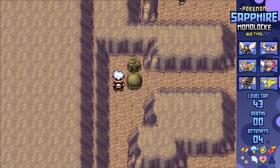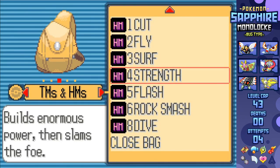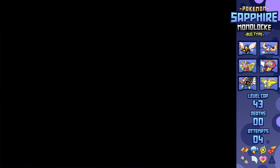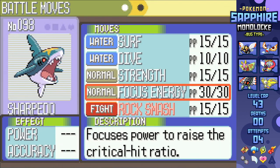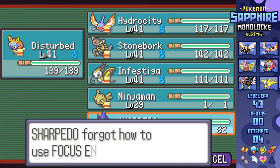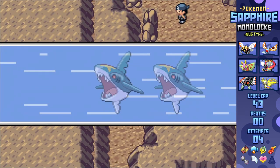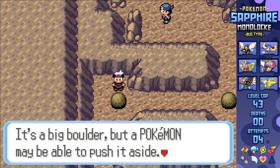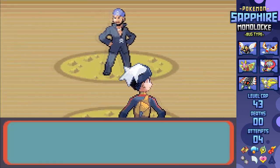Time for the story to grab us, and at least there's one major fight during this time, and that's against Archie! Though having to bring another HM slave towards this place was pretty dumb. The only one I could find to get through all of Seafloor Cavern was Sharpedo, since I needed Strength, Rock Smash, Surf, and Dive to get in here. But fortunately I got one and made it to Archie.